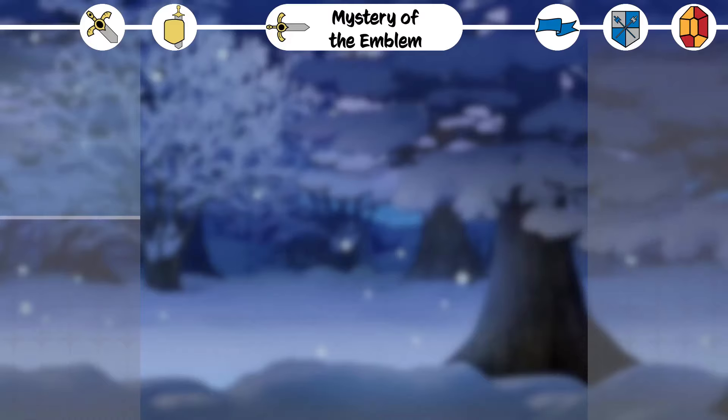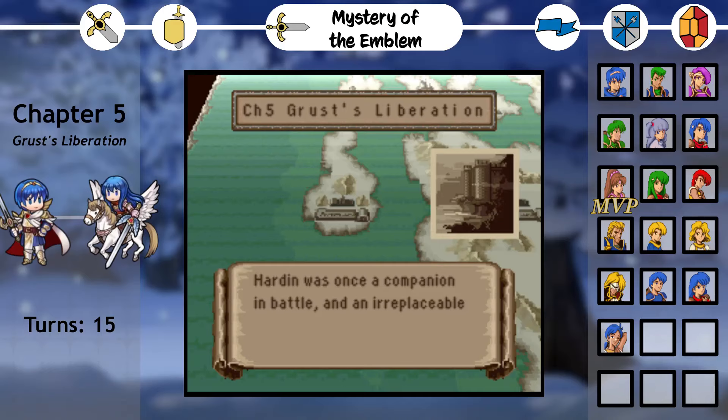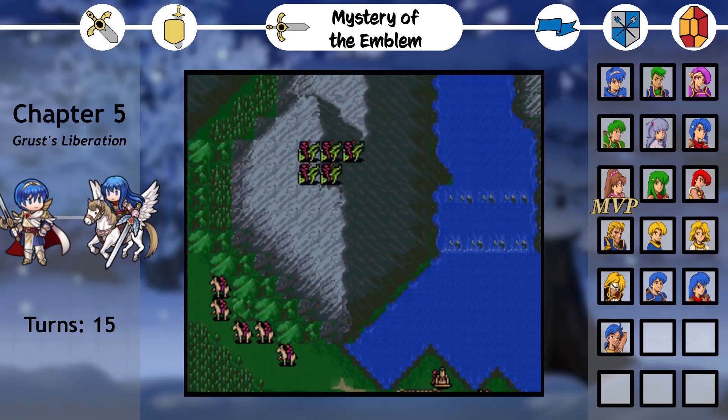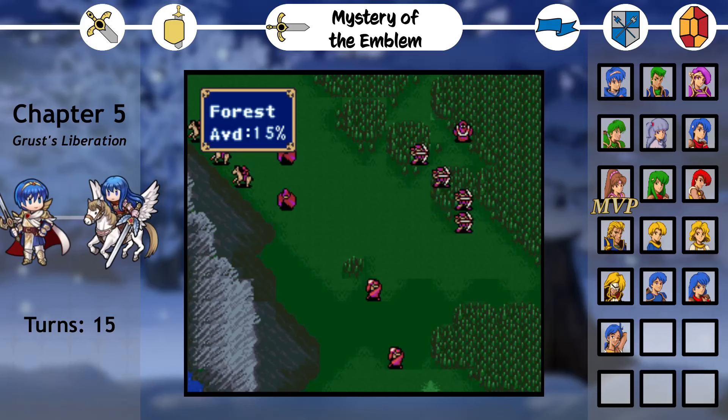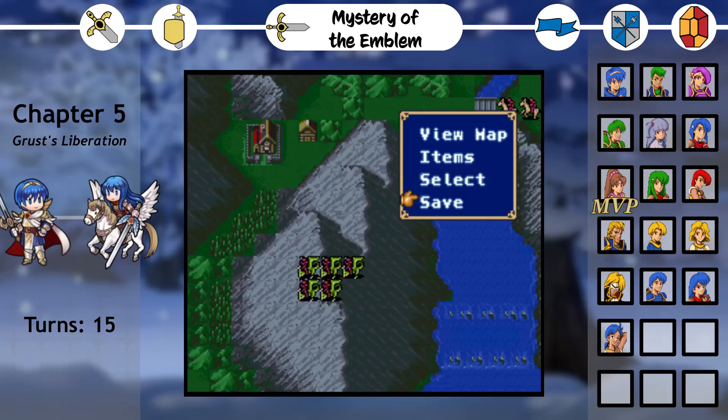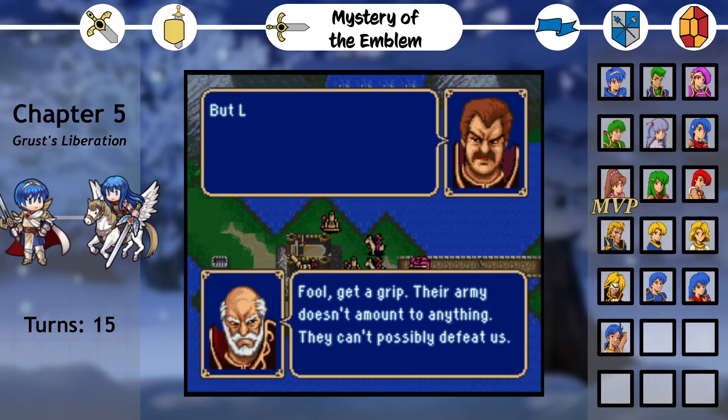Mystery of the Emblem. Sheeta brings news that Emperor Hardin has conspired with the General Leng and is now attacking Marth's homeland of Altea. We rush back and must fight past Leng's occupation army to reclaim Olburn Castle. Last part, I was very optimistic that Mystery of the Emblem's redemption arc would continue, but I'm sad to say that Chapter 5 has immediately broken this, providing a return to form with Draper Knights hovering over mountains, a village in a faraway corner, forest and mountain tiles slowing Marth's progress, and unclear enemy recruitments.